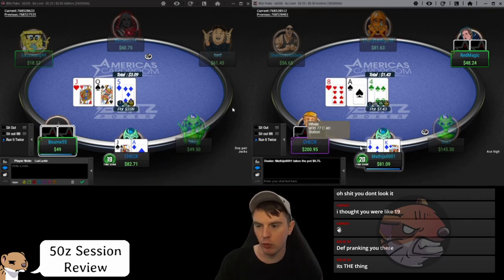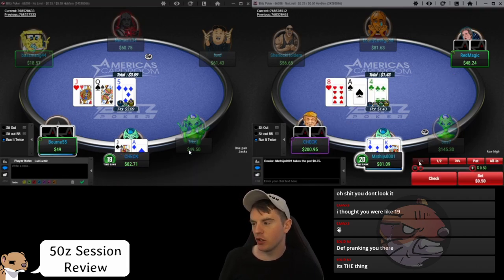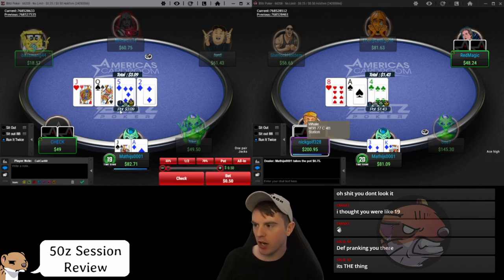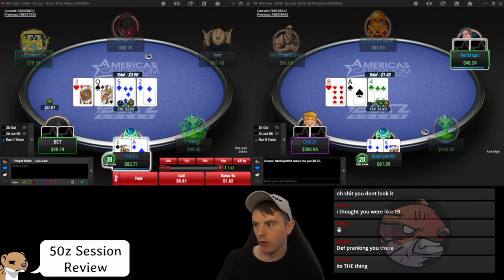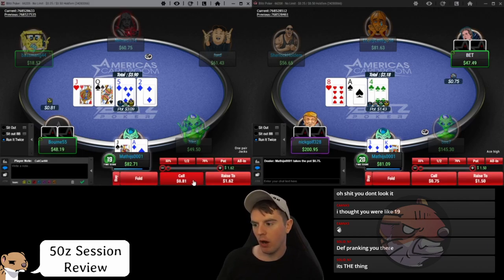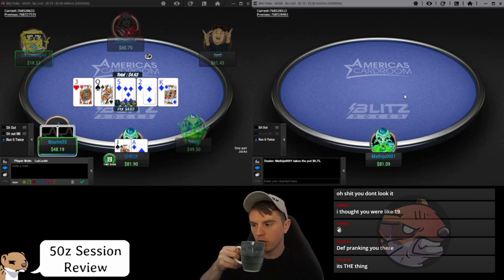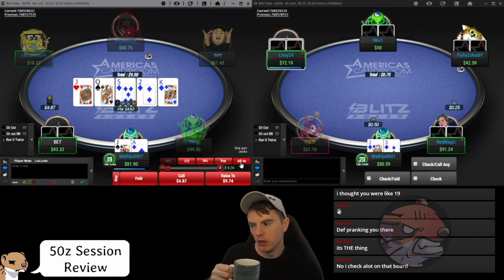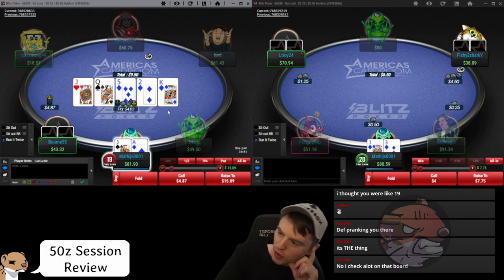Ace-jack: easy open. Please don't iso this king-three suited. With a fun player in the blind I think calling the limp is the only option — we can still hit nutted hands, nut flush draws, and against fun players we want to play pots. Isoing would be too loose. We're checking with ace-jack, which is fine. The problem is I think you're checking based on your hand rather than your range — checking with a lot of our range is good on this board. I wouldn't hate just clicking a small bet here.